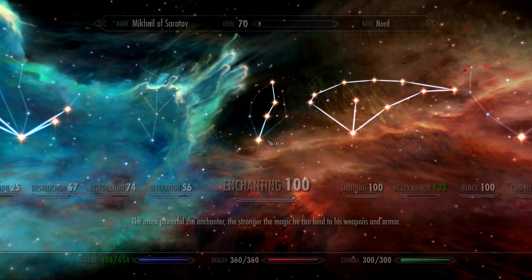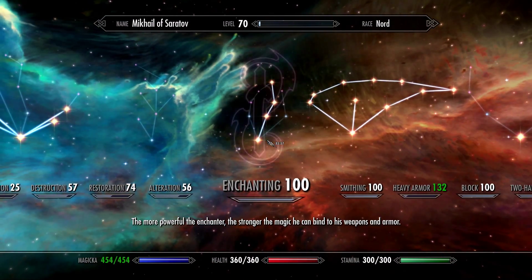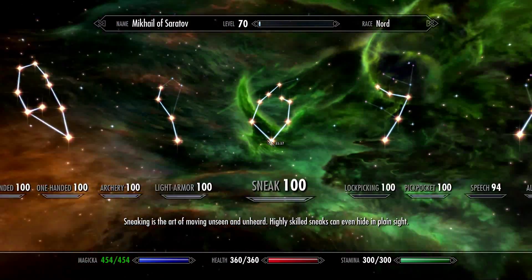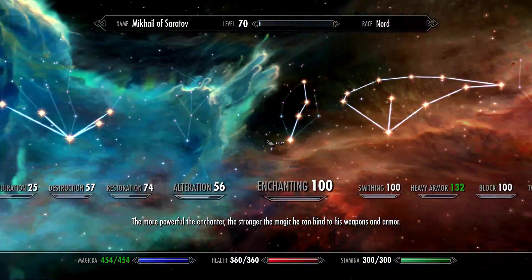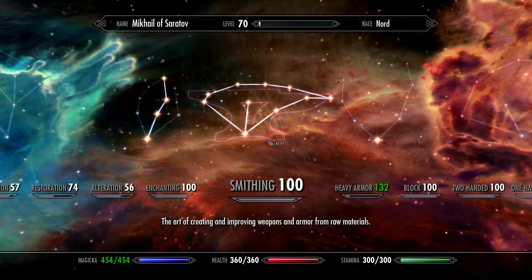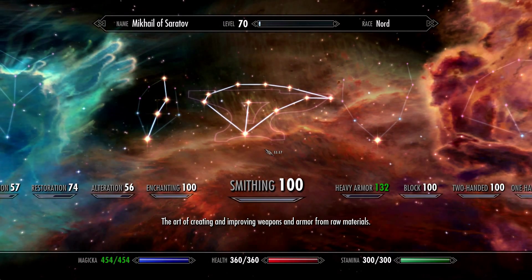As you all know, there are skills to govern all of these crafting professions — we have enchanting, smithing and alchemy. Let me just go ahead and show you the alchemy skill. There are several ways in which you can influence the quality of all of the products of all of these skills.